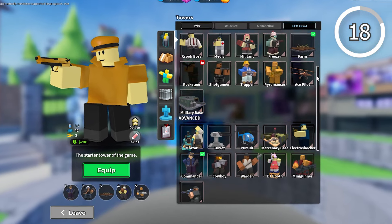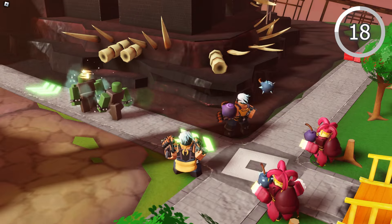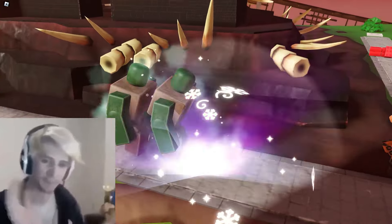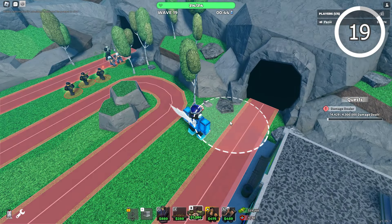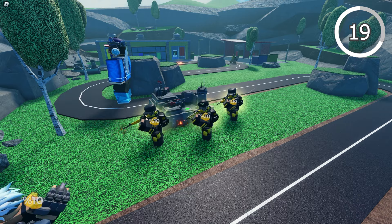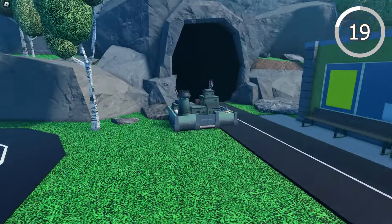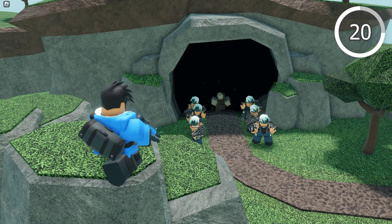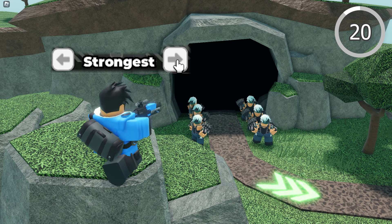Some towers work well together — for example, Jester and Brawler can combo their knockbacks so enemies just can't move. Although placing your Mercenary Base at the end of paths makes sense, remember it has a 20% damage buff and most people forget that, placing it at the back instead. When using Ranger early to mid game, it can sometimes overkill enemies, so set it to Strongest if your defense is solid.